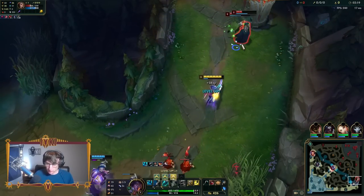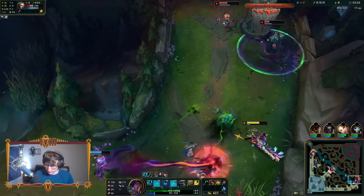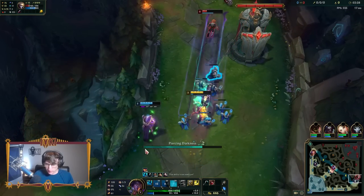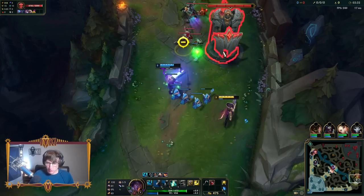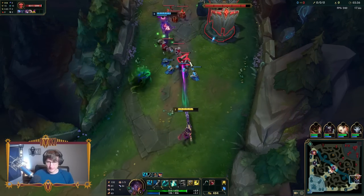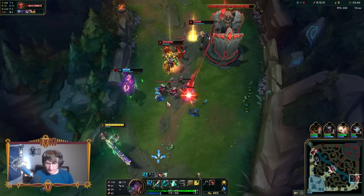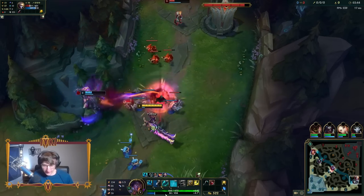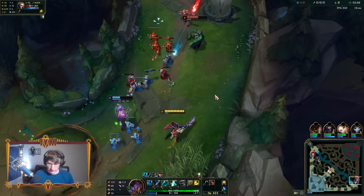Just gonna walk up here, keep auto-ing them. Senna is such a freaking 1v2 champion, I love it. I'm literally just casually 2v1-ing while Jhin farms. Love this champion. I don't love what my ADC is doing right now — he was just taking a stroll under their turret.